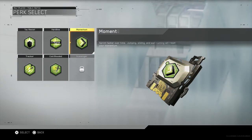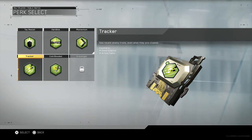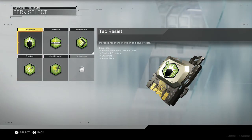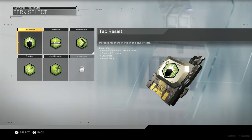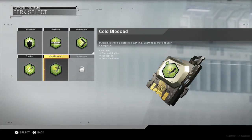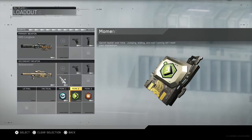Going on to Perk 2 - I have Momentum, which is sprint faster overtime, jumping, sliding, and wall running will reset your momentum. So basically you just run fast and can quickly get the kills, get across the map, and quickly get to where the enemy team is. Tracker might help with locating where the enemies are, so you could follow them, go behind them, and flank them. Increase resistance to flash and stun effects, so you don't keep getting flashed and stunned in sniper lobbies. Cold-blooded makes you invisible to thermal detection systems and enemies cannot see your nameplate. Momentum is probably the best one you want to have.